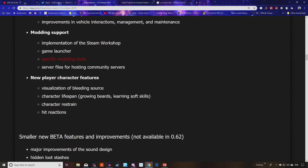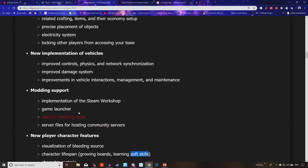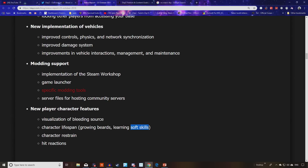You'll have a growing beard and be able to learn soft skills. For example, if you crouch around quite a lot, you might find that you get a skill that reduces your sound or something along those lines. Character restrain will also be in — you'll be able to tie people up, put handcuffs or rope on them. Hit reactions will be much more prominent — when you're getting hit, you'll know about it. And that was only the critical list; there is more still going to be part of the full beta release.